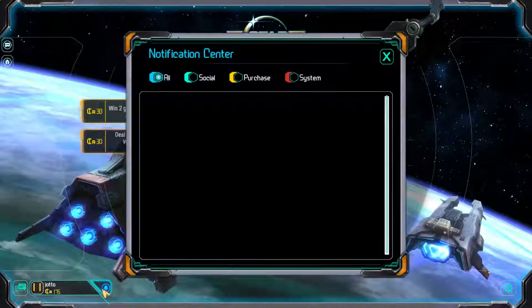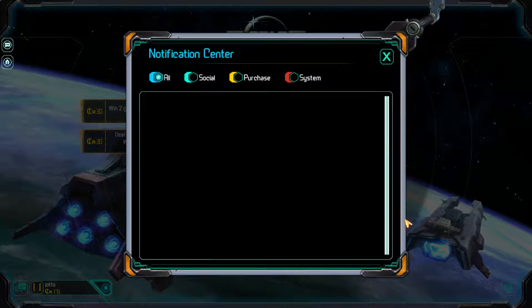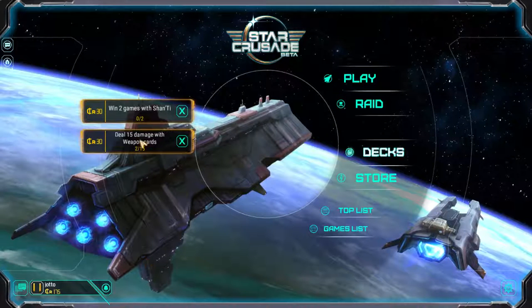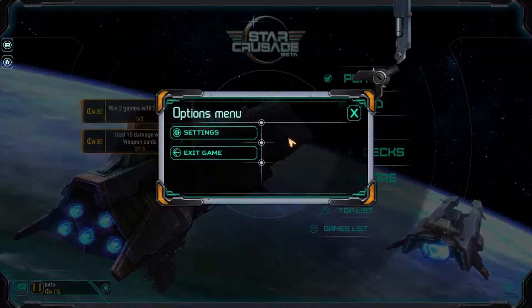There's also a little notification bell. This notification feature basically lets you know of anything that's happening with the game, which is surprisingly handy — you get a little notification and you're kept up to date with what's going on.